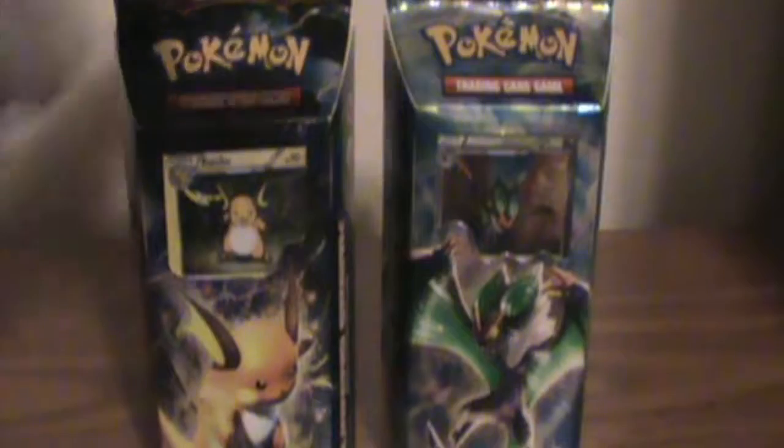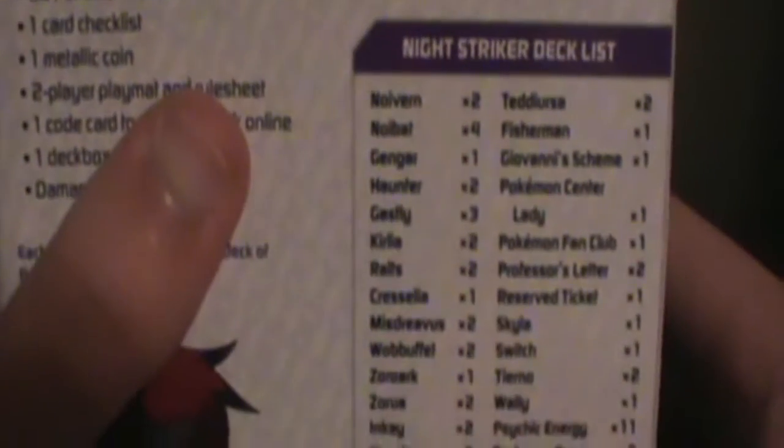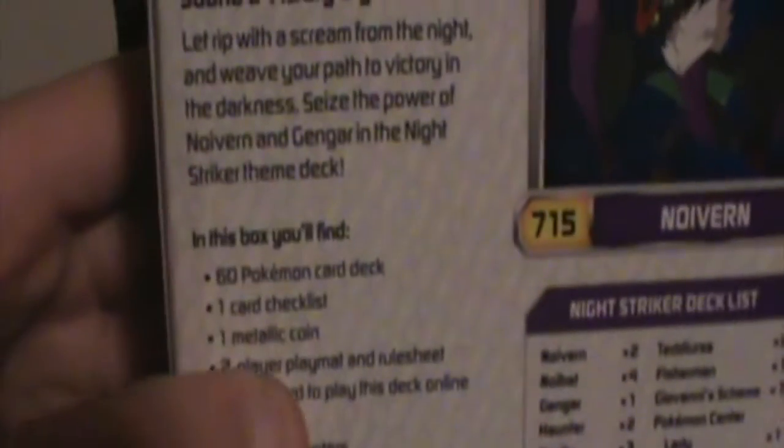Here's the intro of the Theme Decks, what you get inside, and here's all the cards in the deck. It's a 60-card deck along with this one. This one has a lot of the same cards, but over here it's different cards. What you get inside and a little summary of the Theme Decks. And this one is Lightning Striker, which is Dark and Sidekick.